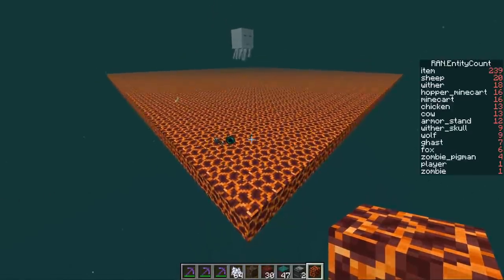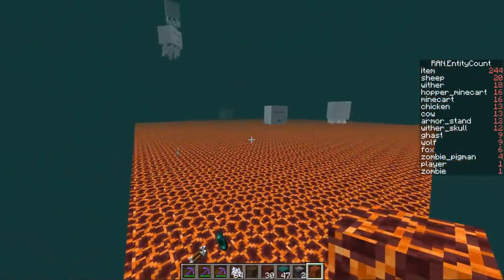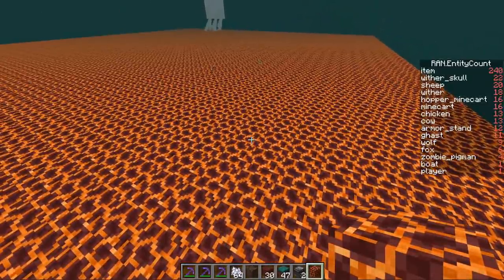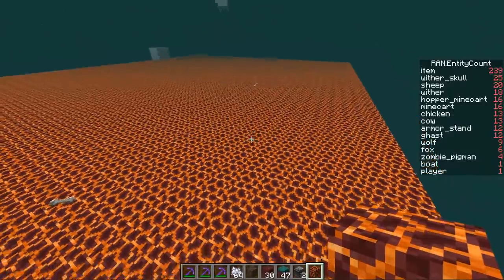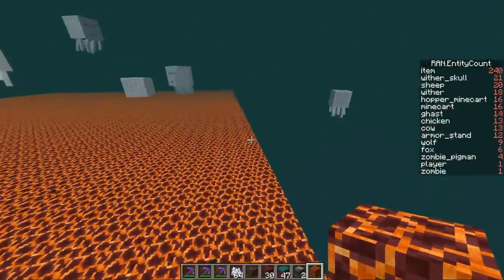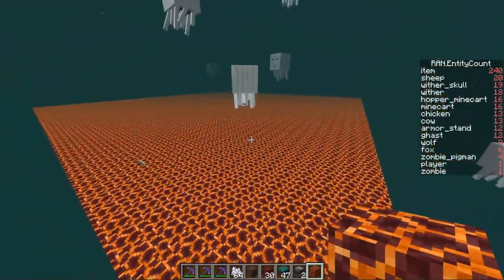Our next option is how we kill them. We could use wither roses to kill them where they stand - we obviously need to put a roof on it as well as sides so they can't escape. But the problem with wither roses is the loot ends up on top of the magma blocks, and we'd need hopper minecarts underneath to pick it all up. I think it would be better to make a fly machine to sweep all the ghasts to a single location and kill them there, so we don't have to search the entire area for loot.